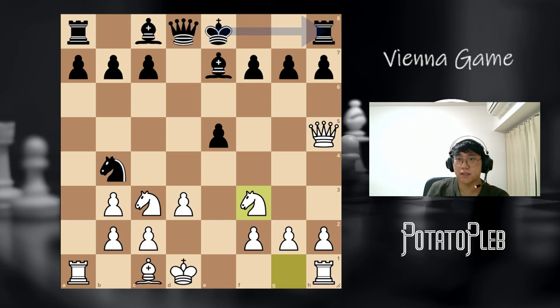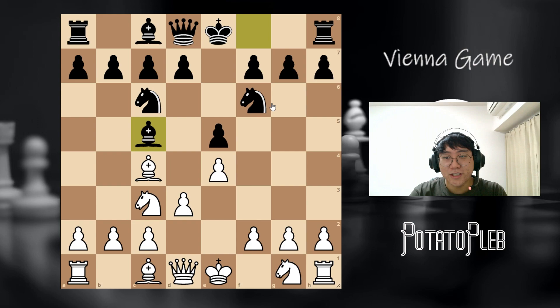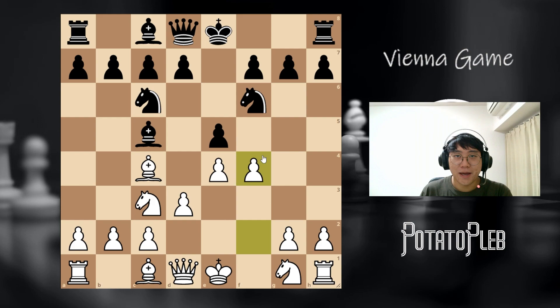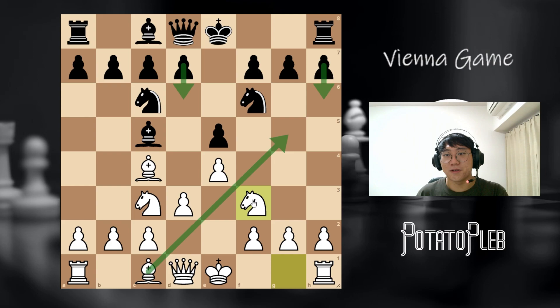Now let's look at another variation in this position — rather than going for the best move, when black plays the most natural bishop b5. In this position, I would actually recommend playing knight f3 and transposing into the four knights Italian. However, there is a very interesting sideline of playing the move f4, which is a very dynamic opening and deserves a video of its own. Just keep in mind that if black plays bishop c4, transpose into the four knights Italian.